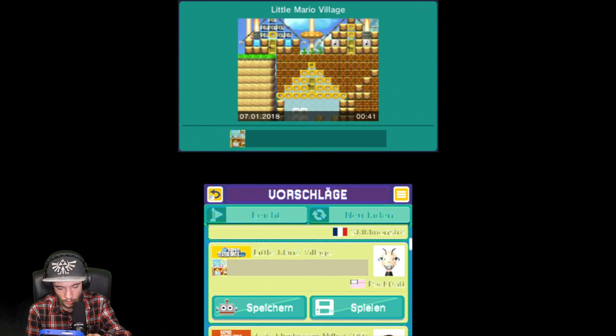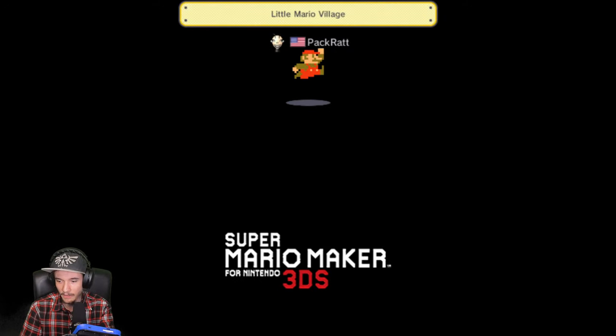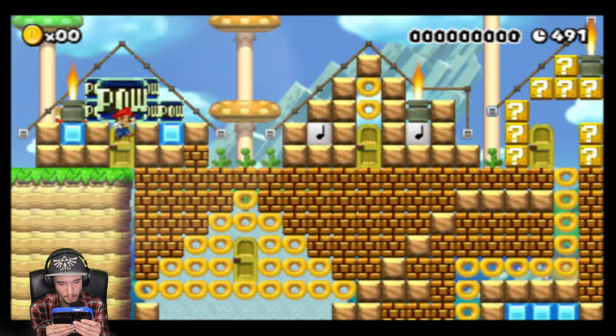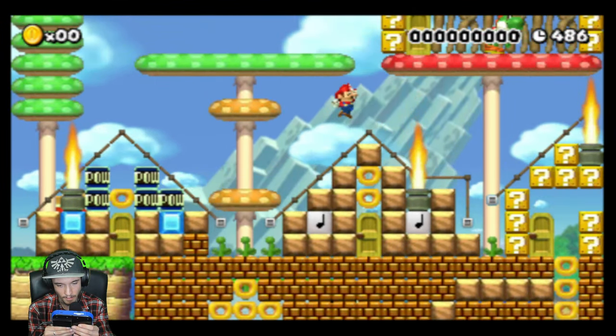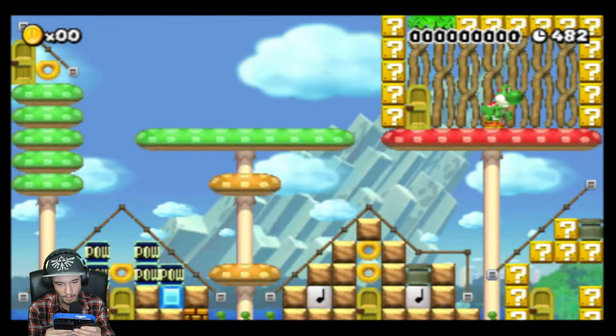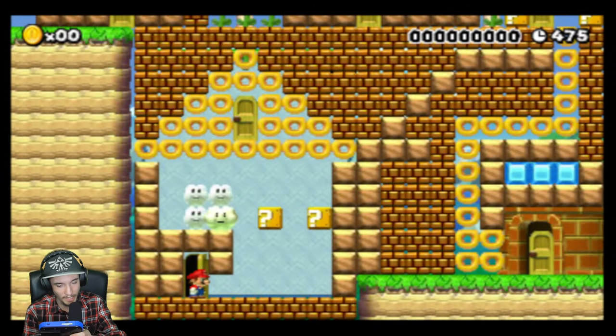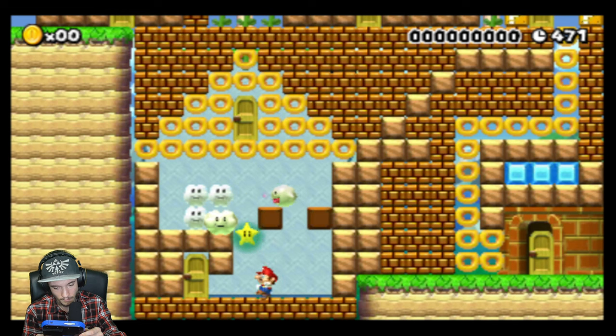'Little Mario Village' — das klingt doch mal cool! Wir werfen einfach mal einen Blick rein, was uns in diesem Level erwartet. Let's-a go! Da kommt erstmal eine Tür — in die Tür gehe ich jetzt einfach mal nicht rein. Da ist ein bisschen Feuer, da muss man aufpassen! Hier oben war noch eine Tür — wir gehen da rein. Jawohl, ein Stern ist doch immer gut! Und ich habe jetzt einfach die Wolke getötet — das war ein bisschen dumm, aber wurscht, geht auch ohne!